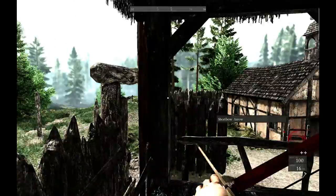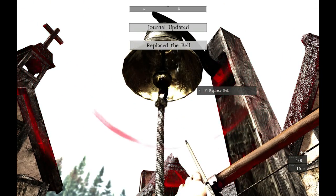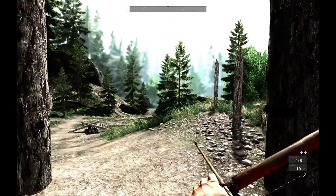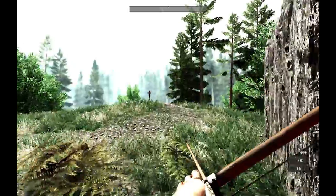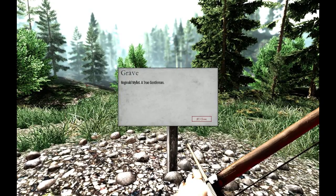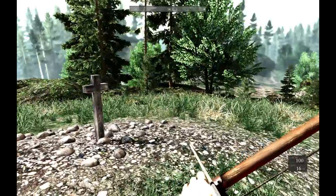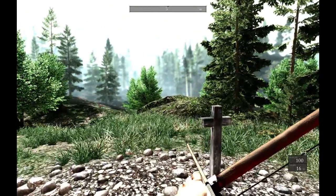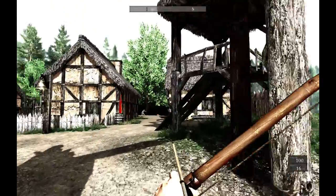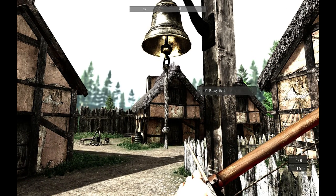More arrows. What is this — replace bell? All right. Look at this. Reginald Millett — a true gentleman. Hmm. All right, let's take this as an opportunity to end episode 2. When we come back, let us see if there's a reason this bell is here. Ring the bell — we'll save that for episode 3.